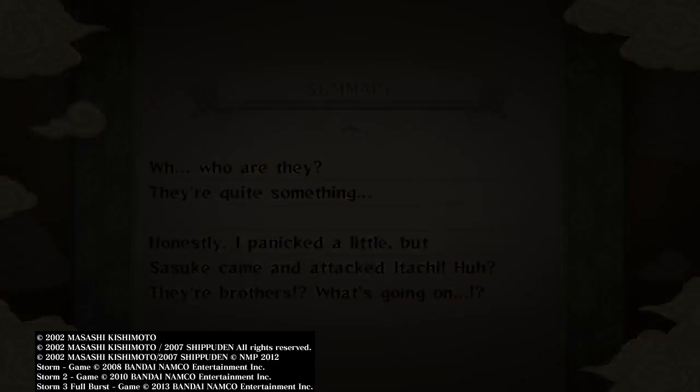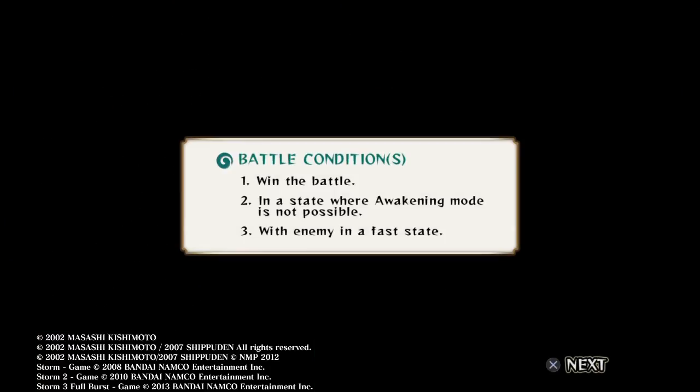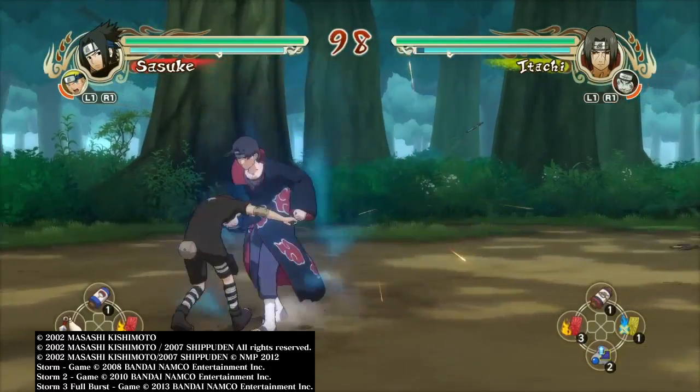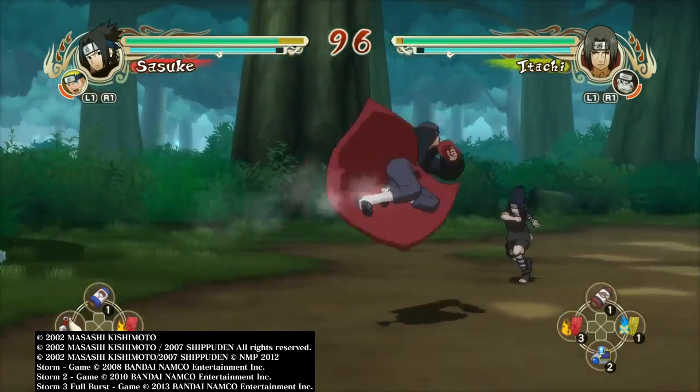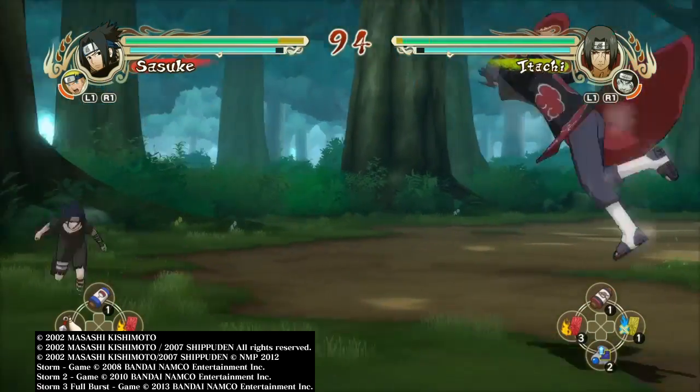Hey guys, I'm going to show you how to get the Finish with a Support Combo trophy on Naruto Ultimate Ninja Storm. What you want to do is go into a battle and fill up your Storm Gauge, which is the three fire ball icons in the top left hand corner of your screen.